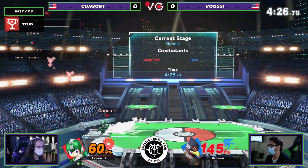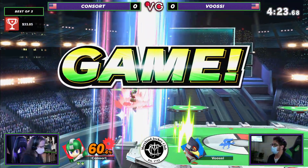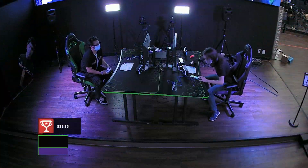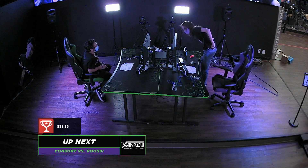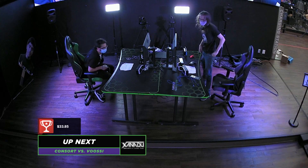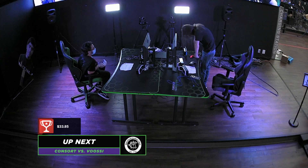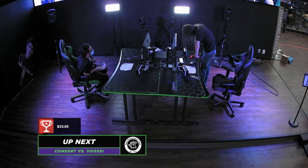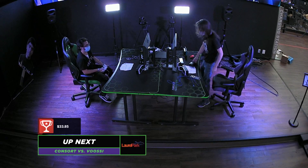And it looks like Consort is about to wrap up this first game here. Yep — perfect shield to catch the landing. Didn't even want to worry about a forward air. Mega Man wins! That was a stout victory from Consort. I think it's gonna be up to Vusi to really either switch characters — maybe it was a stage thing — but really gotta get the adaptation flowing here, or it's gonna be rough on game two.